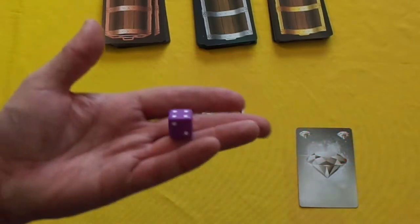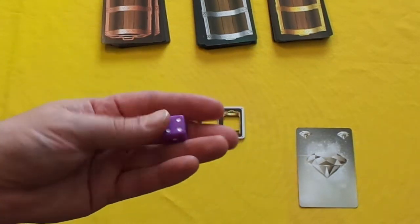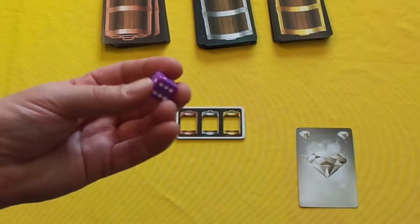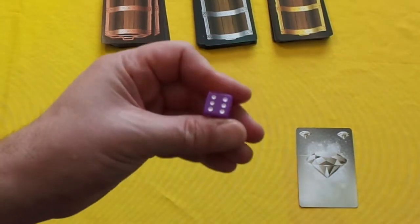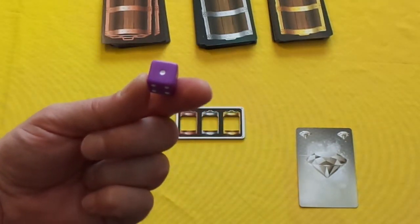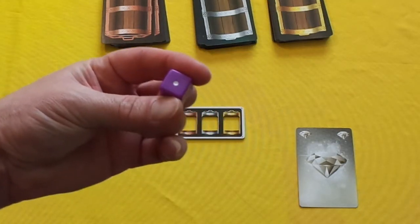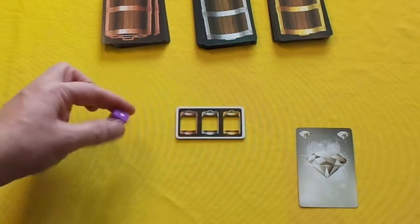With your dice, it's going to do three jobs over the course of the game. Number one, it's going to show you how stealthy you're going to be — whether you're going to be a six, which is like a bull in a china shop, or a one, which is as stealthy as Sir Charles Lytton. Then it will determine how much treasure you take from one of the three chests — a bull gets six treasure, Sir Charles gets one. Finally, it will determine your health — at six you have six hit points, whereas a measly one is one hit point.